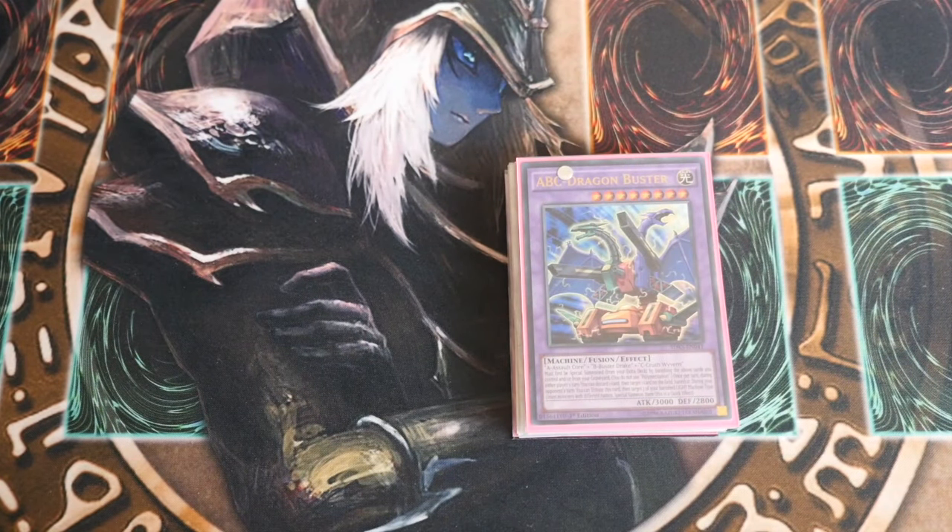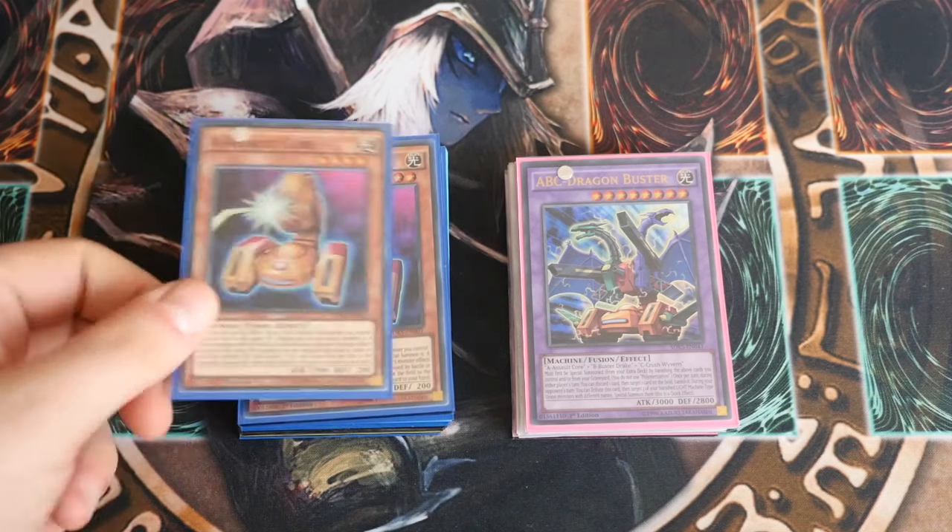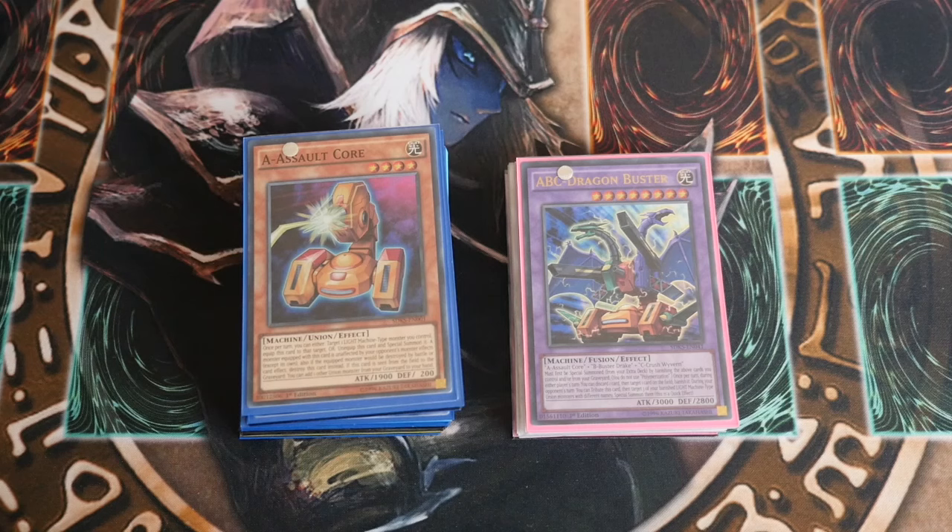Now like I said before I'll quickly touch over the other variants that have been sent to me. So we've got the rank 5 engine which was shown to you guys yesterday. There's obviously a variant where you can put Ties of the Brethren in — it's a little bit slower but it helps you get your A, B's and C's on field and to the grave a lot quicker. There's probably the cheapest variant of all which is the ABC-XYZ variant because you pretty much get everything you need to make that go in the Starter Deck — you just buy three Starter Decks which I think are floating around about a pound each in the UK when they come out.